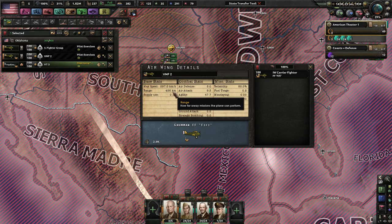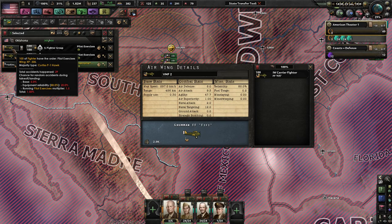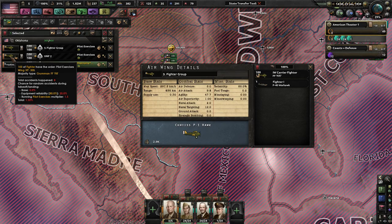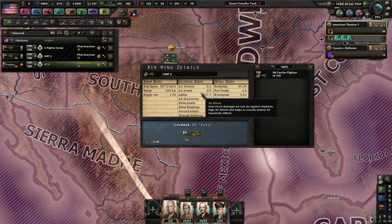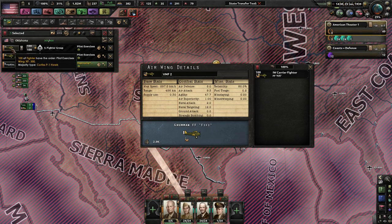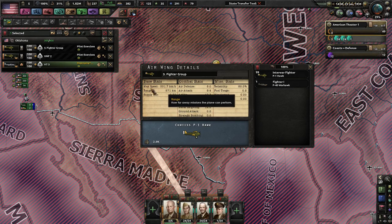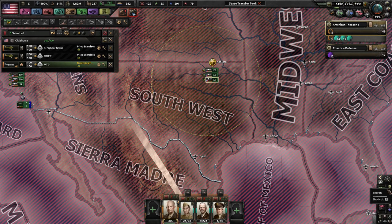Carrier fighters have a little under 300 max speed, and that's the range. Regular fighters have more speed and definitely more range. The regular fighter has air defense, air attack, and agility compared to the carrier fighters which has 8, 9, 4, 8. So it's about the same for attack, defense, and agility. The carrier fighters have priority air attack and naval targeting. The regular fighters have less naval attack, so that's interesting. Ultimately, carrier fighters are just inferior when it comes to max speed and range. That's really the key difference.